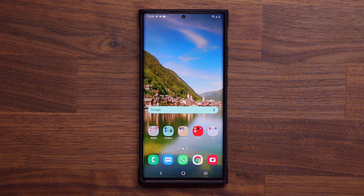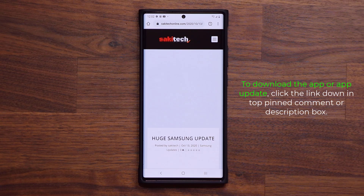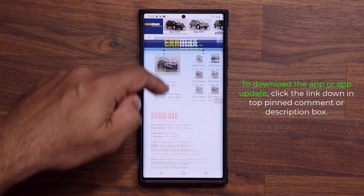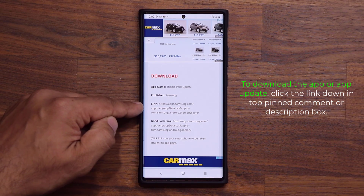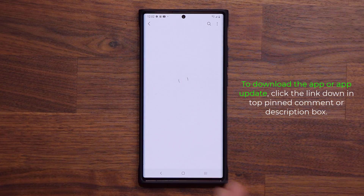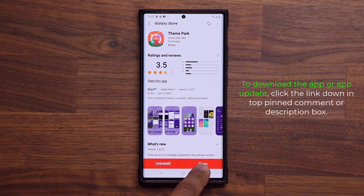Now let's dive in and get the details, but real quick — if you want to get this update or download the application, simply click the link down below; it's going to take you to my website. Scroll down a little bit and tap on link number one, which takes you to the store. If you already have Theme Park, click update; if not, click install.